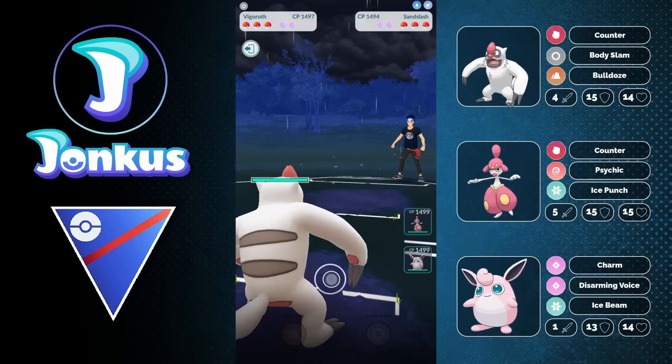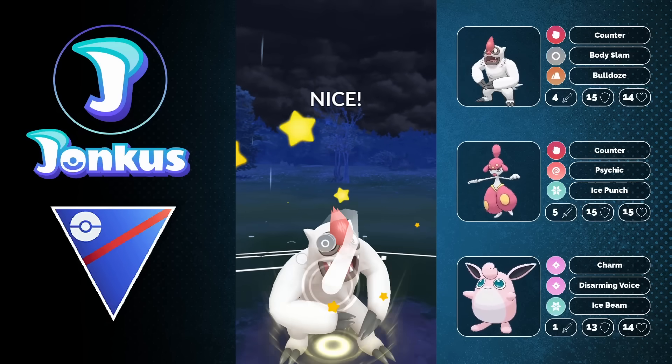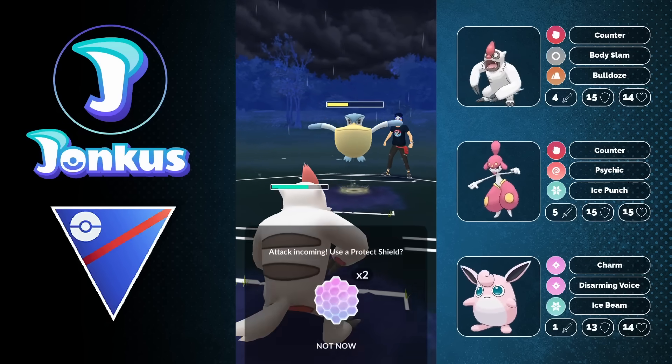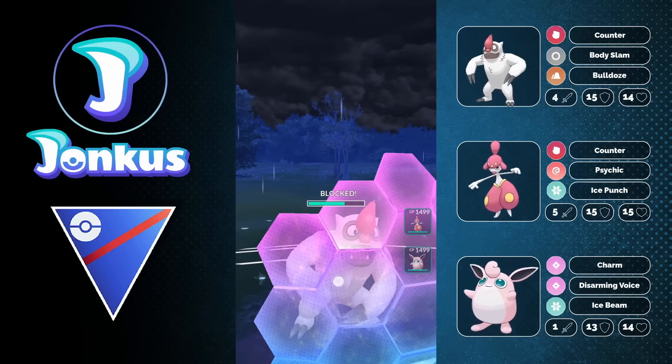You're also going to have double Counter users, which is really cool because nearly every team right now has a Steel-type — either the Ratchet Steeler, Alolan Sandslash, or even Steelix. Having two Counter users on your team is great. Of course, against opponents that run Medicham in the lead, it can be a little bit tricky.